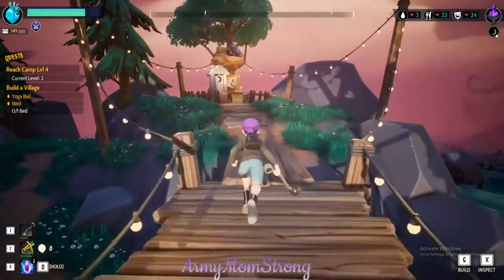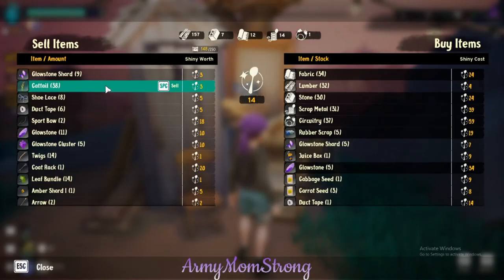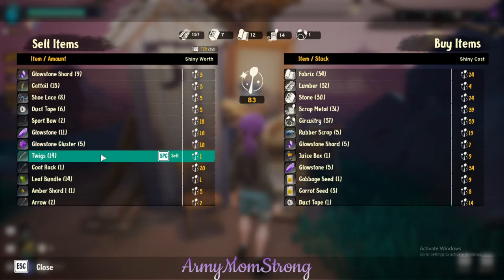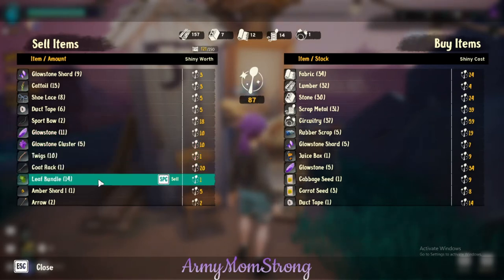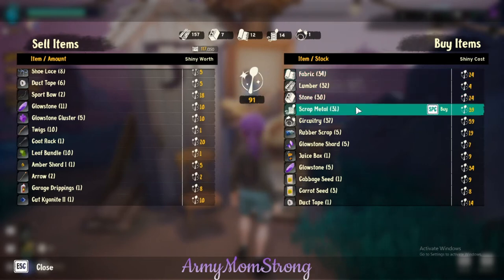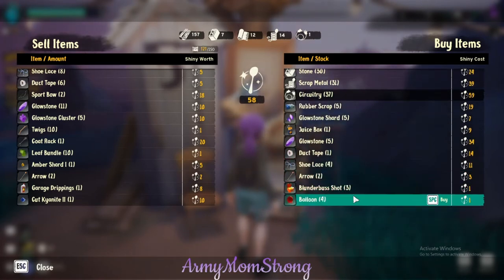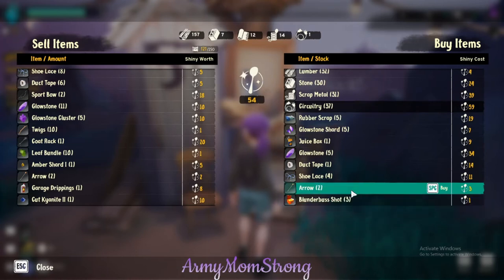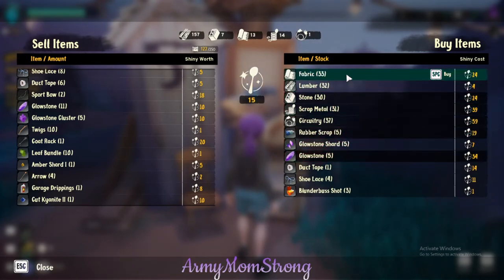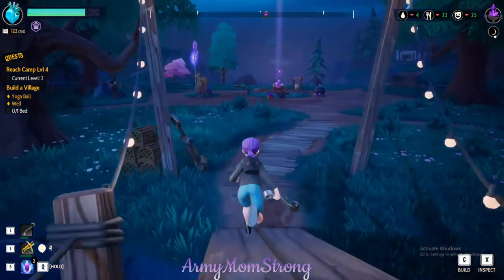Let's sell her some stuff and see if she's got juice boxes or more seeds. We'll keep like 15 of those — you can have some twigs, leaf bundles sure. I don't know what garage drippings are for. We need more fabric. Let's take all the seeds — super important. Balloons are only one shiny. I don't think we found a blunderbush yet. Let's take the arrows. One juice box — she should restock tomorrow. One more fabric — we might be able to make beds by now.